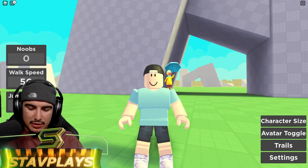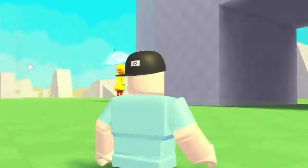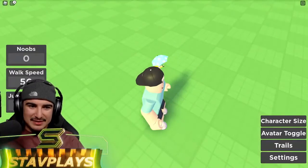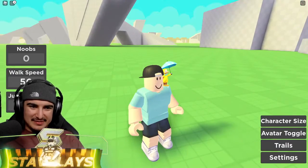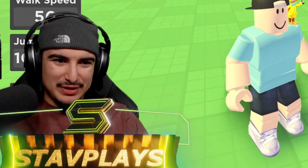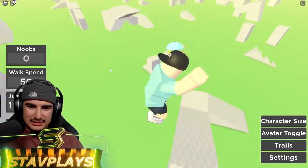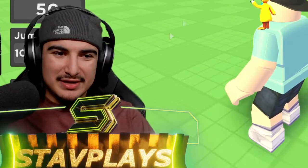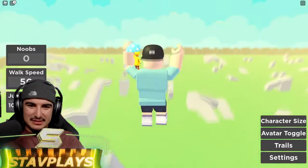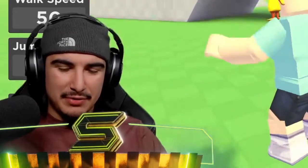We're gonna do 20,000 jump power. There we go — ow ow ow, I'm spinning around! So that's 20,000. Let's go 50,000 — oh my goodness. Let's go 100,000, we need to break the game. It's not breaking the game enough, so you know what — we just did 100,000, we need to do 10 million or 100 million. It only lets you speed out, so the jump power really isn't that big of a deal. We'll turn that back down to 5,500.